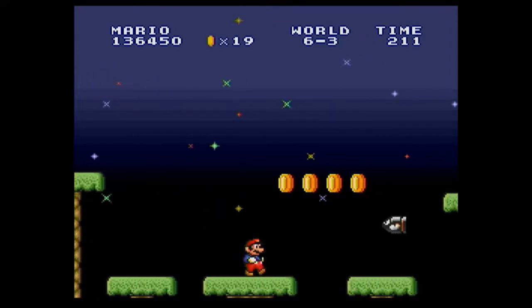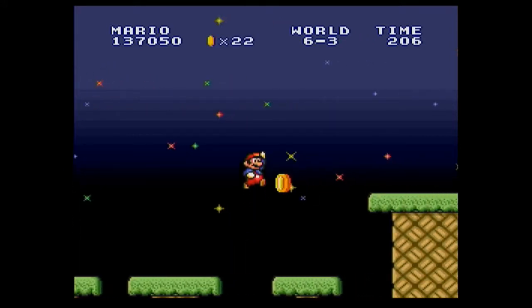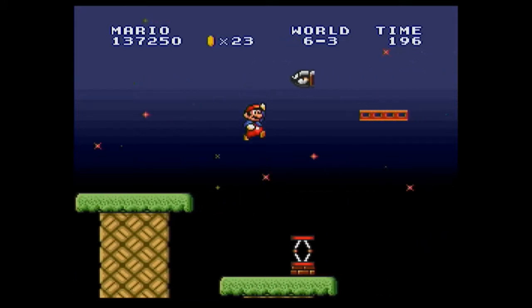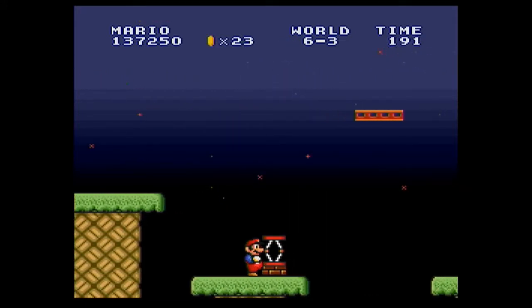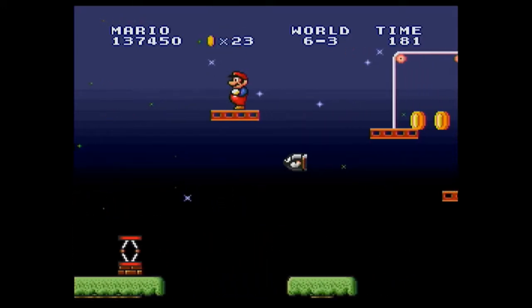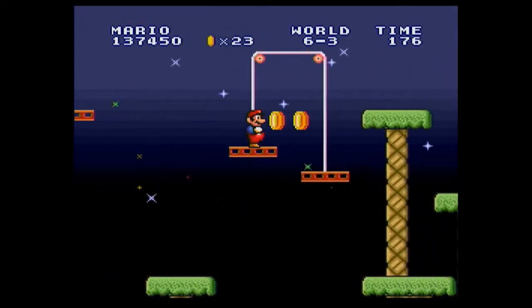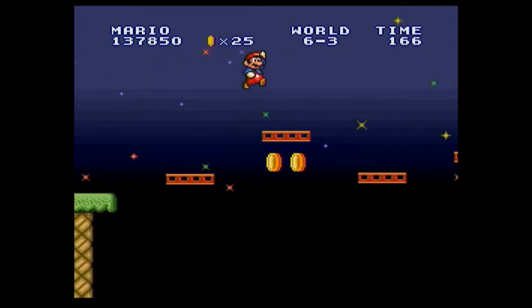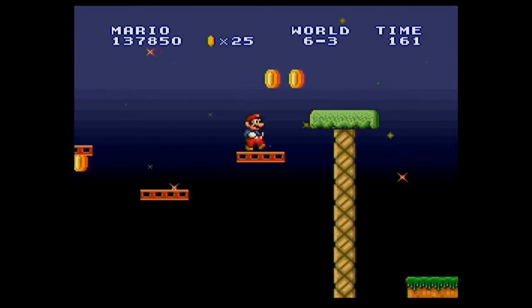Here come the Bullet Bills — watch out for them. Alright, one step at a time. Okay, this is also gonna be hard. The trampoline physics are not that great in this game. Alright, these platforms fall when you step on them — I believe. Yep.